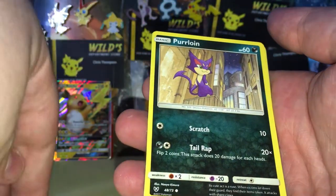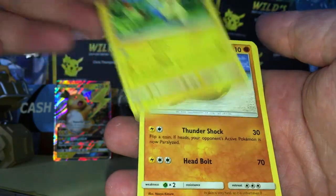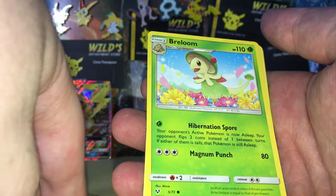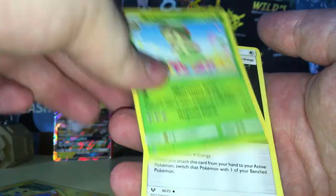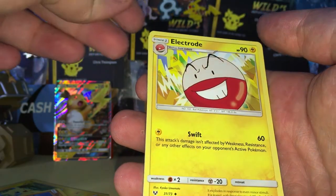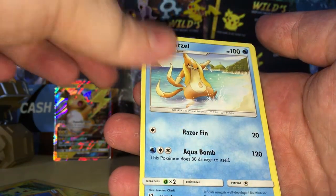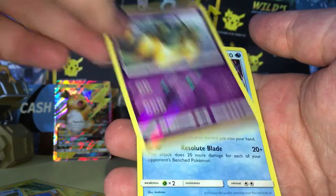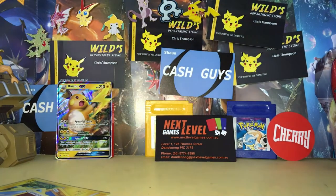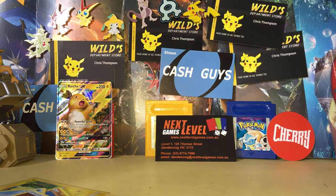We got a Larvesta, a Purrloin, a Minun, a Qwilfish. I just flipped the card upside down. A Breloom, a Warp Energy — I love the design of this energy. We have an Electrode, a Floatzel, a Reverse Holo Golurk, and a Regular Holo Charizard.